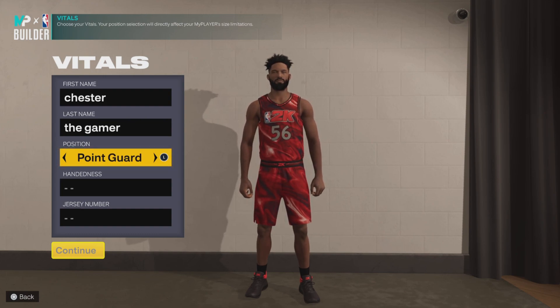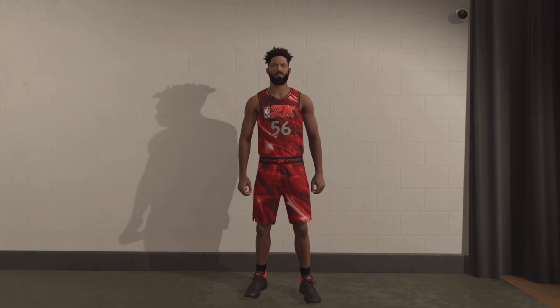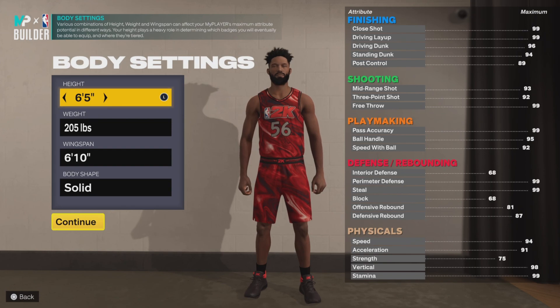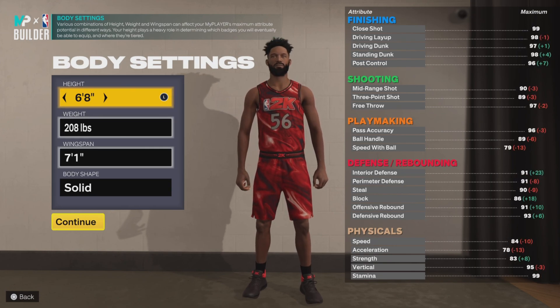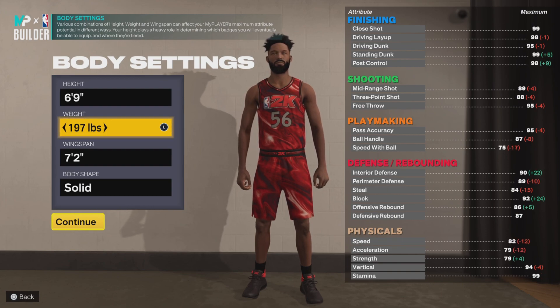So the position you want to be is shooting guard. It doesn't matter the hand or the jersey number. For the height, you want to be 6'9", the max height, and then for weight you want to be 194 pounds.